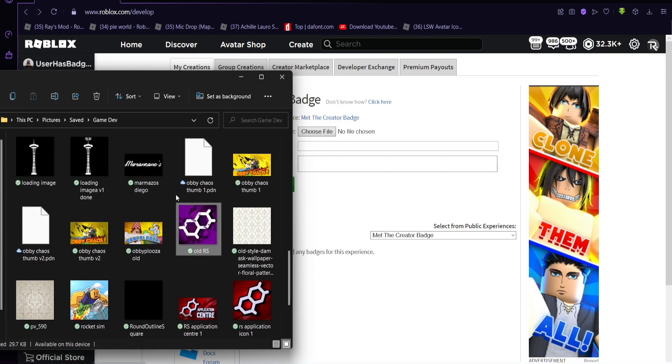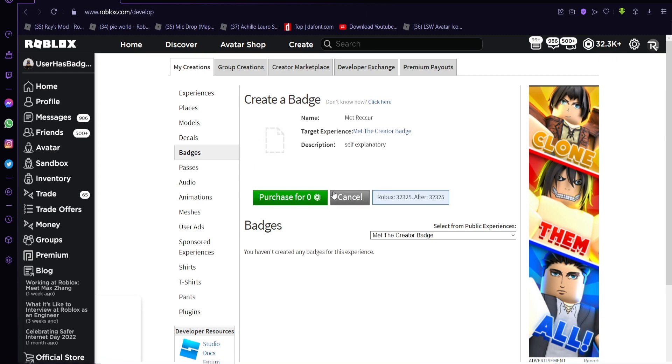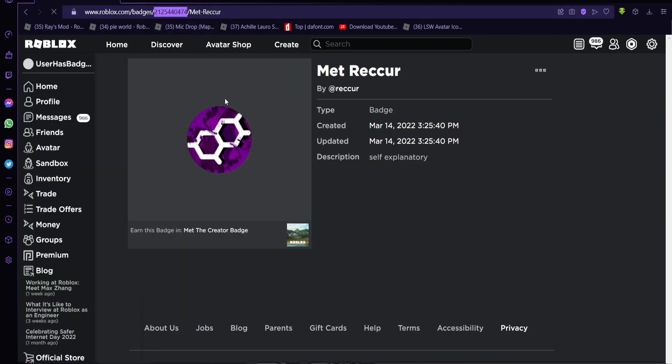I'm gonna put some random images here. This is the old Reactive Studio thing. So 'Met the Creator' — that's my name — then self-explanatory. Met Recur. Now I can go on this badge right here and copy the ID.